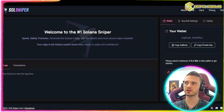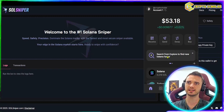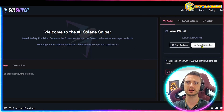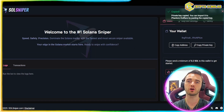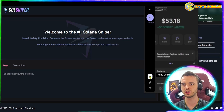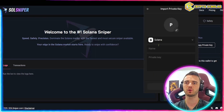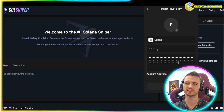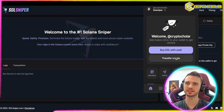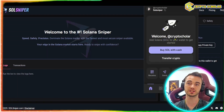Here we are in SolSniper as a platform. What we're going to do is check out our wallet and confirm we do have money in there. These guys have actually given us a wallet here, so we're going to copy that private key and then add that wallet to our Phantom wallet platform — that's going to be 'import private key.' We paste that private key in, name it SolSniper, and hit the import button. As you can see, that wallet is now in our Phantom, which is great.